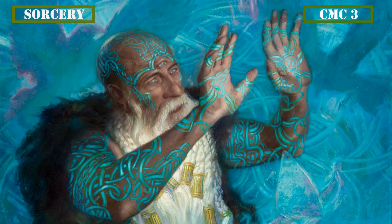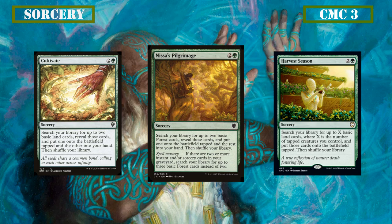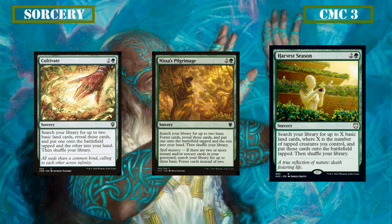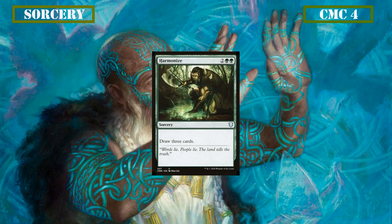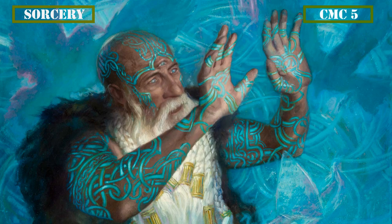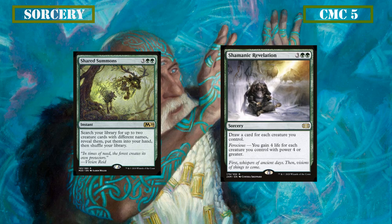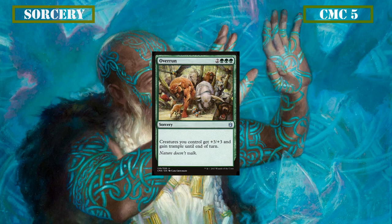Moving on to the CMC 3 slot, we have additional ramp in Cultivate, Nissa's Pilgrimage, and Harvest Season. Cultivate searches for 2 basic lands, putting one into hand and the other into play tapped, while Nissa's Pilgrimage does the same but only for basic forests, occasionally getting an extra forest into hand if spell mastery is met. Harvest Season puts basic lands into play tapped equal to the number of tapped creatures we have, lending itself nicely to our early aggressive playstyle. The CMC 4 slot has Harmonize, a simple but effective draw spell that lets us draw 3 cards. Then Overrun gives all our creatures +3/+3 and trample until end of turn — like Thunderfoot Baloth, the mass trample and pump help our Death Touchers get in for lethal damage to close out games.